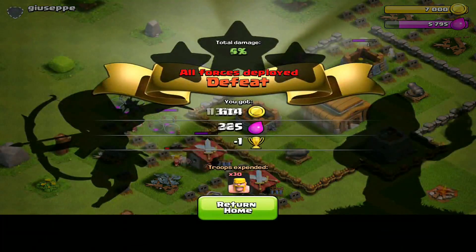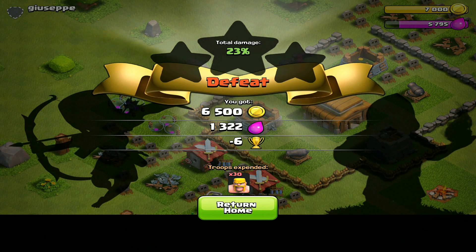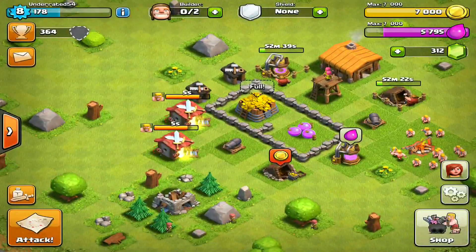Those ones are a little less in range of that cannon. I was right — it was 100% in the collectors. That's just something you need to pay attention to when raiding: look at where the loot is. If it's in the collectors, go for the collectors, not the storages, because the storages literally have nothing in them. So I'm ending the battle here — there's a pretty nice raid: 7800 resources. It was a defeat, but that doesn't matter.